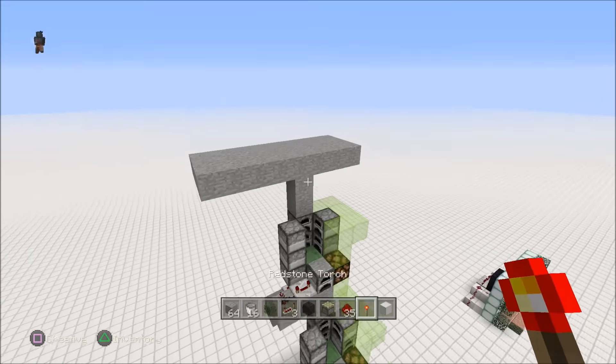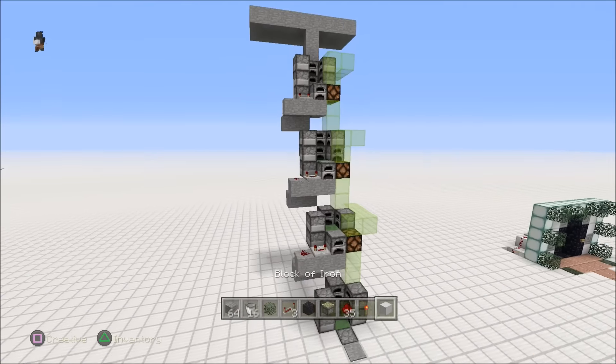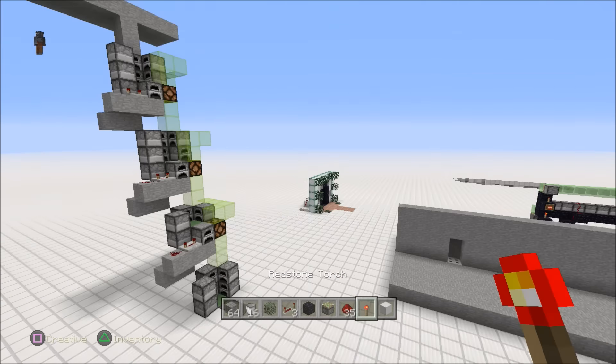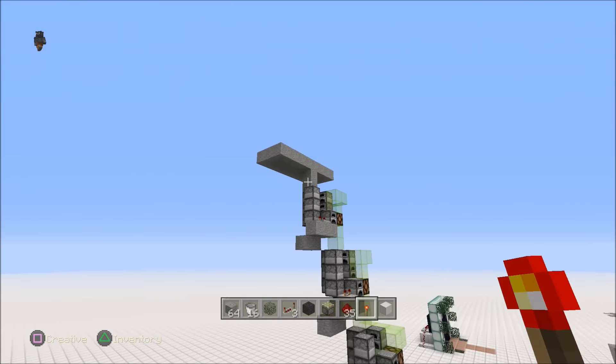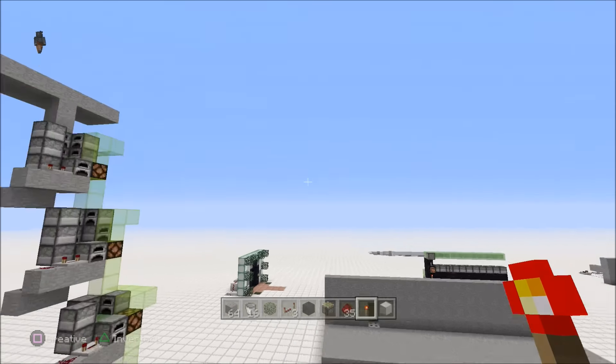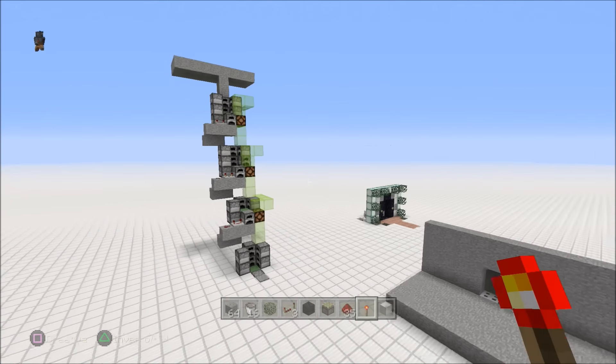Looks pretty exciting, I really like it. So on that note I'm going to show you what you need and we're going to go ahead and make this right now. The easy way to work this one is to just make a water drop down on the other side, and then you can have yourself a super high base mob grinder or anything.